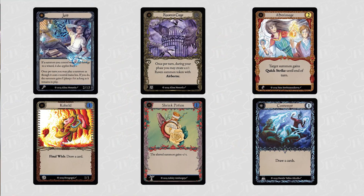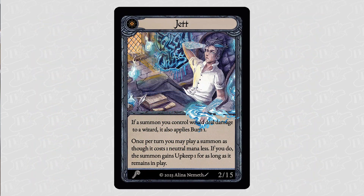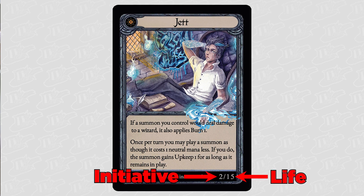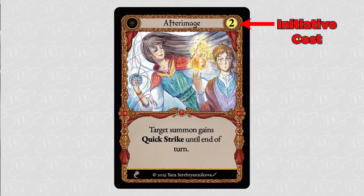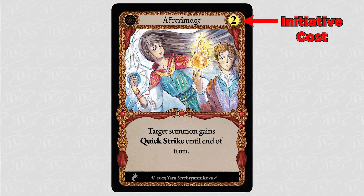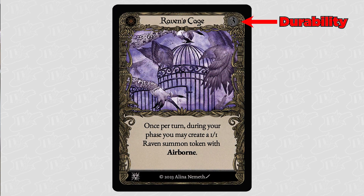Academy of Arts has six types of cards, starting with the centerpiece of the game and the card that represents you the player. Wizards start the game in play and share their life total with you. Wizards also dictate how much initiative you have, which brings us to the next type of card. Reactions are a special type of card that uses your wizard's initiative to perform actions during battle. Artifacts can be used to augment and empower not just your wizard but in certain cases all of your cards, but be careful — you can only have one in play at any time.